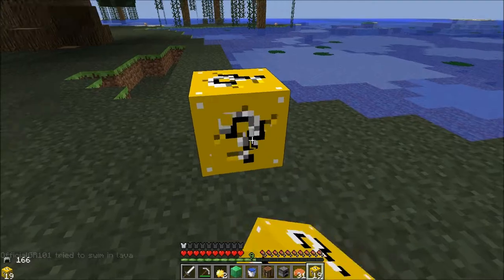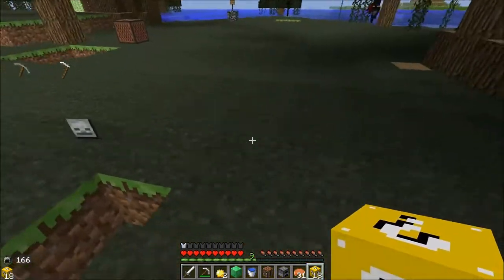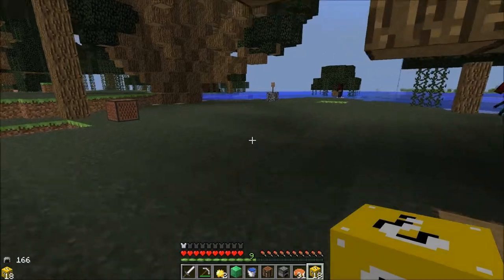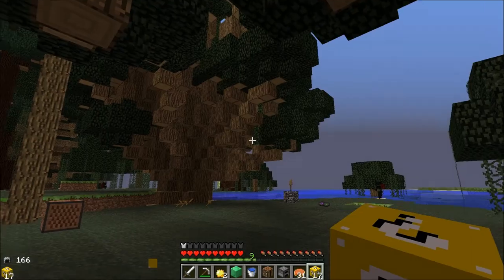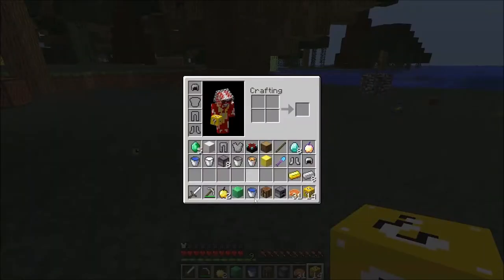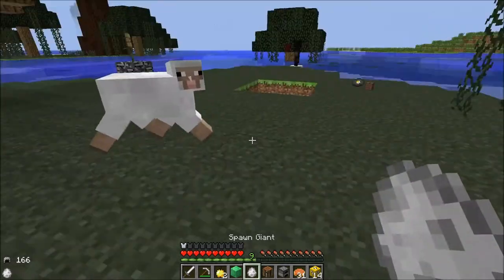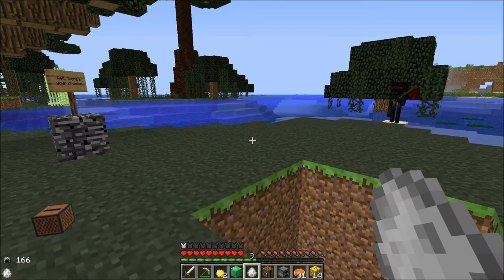We got an enchantment table — that will definitely work. What do we got here? We got a shepherd. We got a giant. Let's spawn him here. The giant spawn egg doesn't even work. What is this? Next!